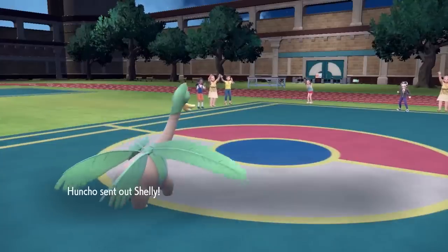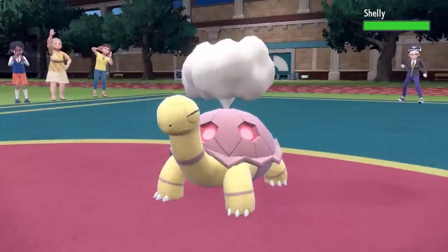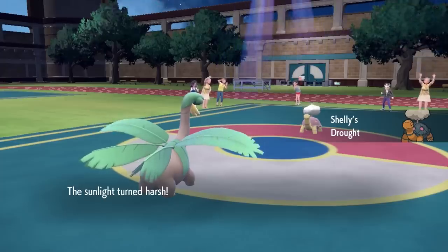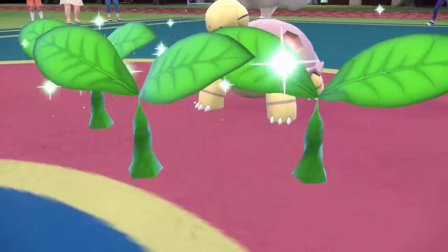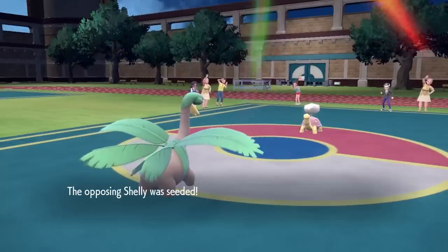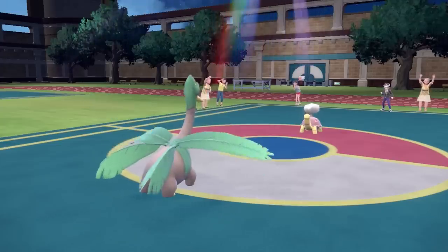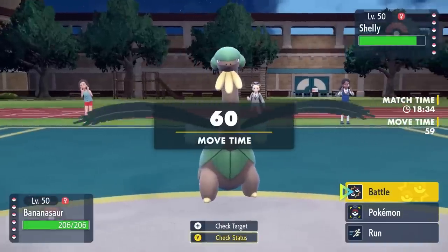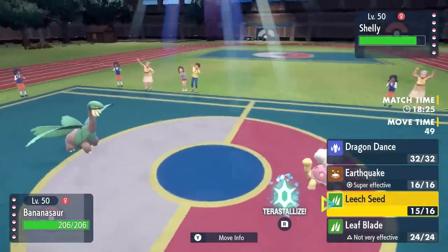Tropius is such a cool Pokemon that I had to toss him on the sun team. My opponent is going to expect the Leaf Blade and decides to switch into Shelly. It's actually really interesting that they have a Torkoal on their team as well, because that just gives me a little extra sun. I really hope the two identical grannies in the background brought their sunscreen, because it's about to get bright — even though it's like nighttime in the game. The sun is up, and I'm thinking Torkoal probably goes for a Stealth Rock here, expecting a switch.